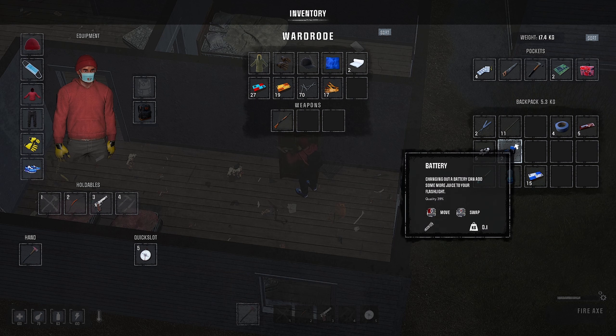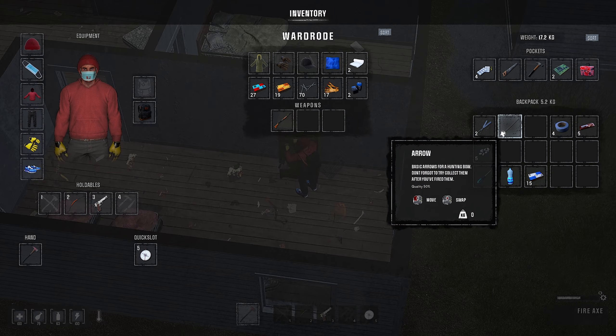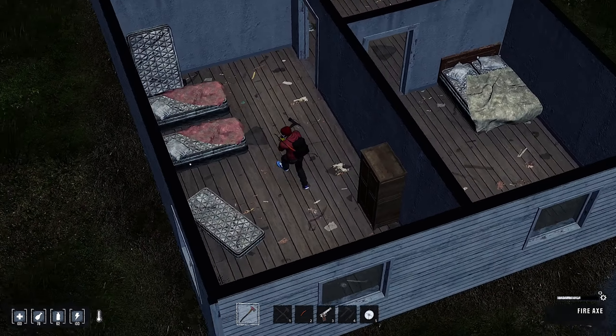I also wish I could click to move stuff around in my inventory while I'm in a screen like this. I'll put these batteries away. So that's just a wardrobe in here.